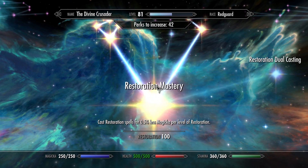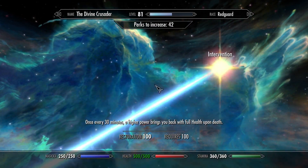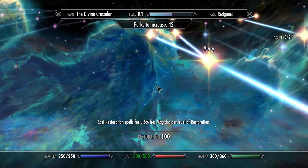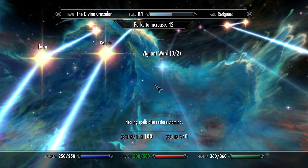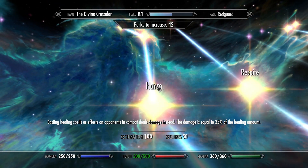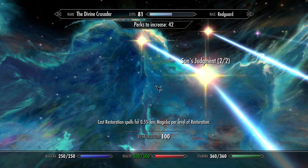And Restoration. Restoration Mastery, Inner Light 2 out of 2, Blessed, Intervention, Mercy, Respite, Eternal Flame, Harm, Sun's Judgment, Tattoo, and Rebuke the Dead.